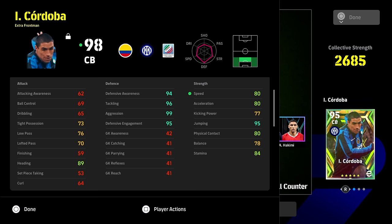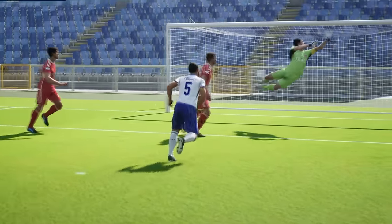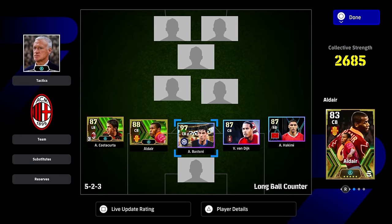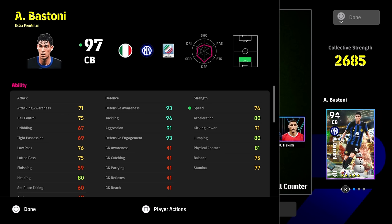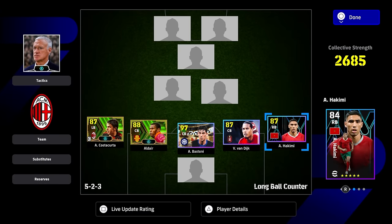You're going to have very high aggression with this card, really amazing defensive stats, and speed and acceleration with physical contact perfectly balanced at around 80 apiece. There are extra front men like Bastoni as well — he's going to have a similar build: 80 acceleration, 80-plus physical contact, jump and heading, and then tackling, defensive awareness, aggression, and defensive engagement. Extra front man is a nice AI play style to have, but I think it's probably sixth in importance at the moment.